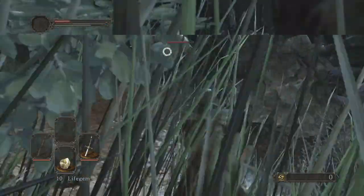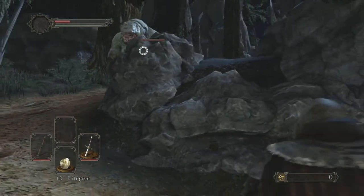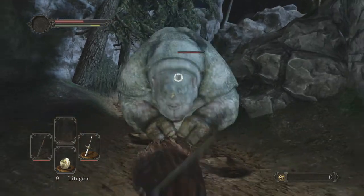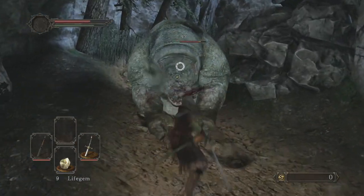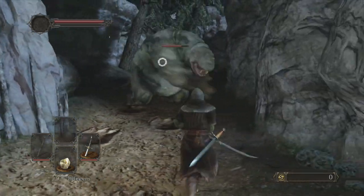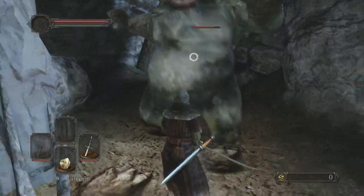I'm going to heal myself real quick — luckily I have these life gems. A good strategy is to bait his attack. That one's good because he falls down and you can hit him a few times. Dodge backwards whenever you can.